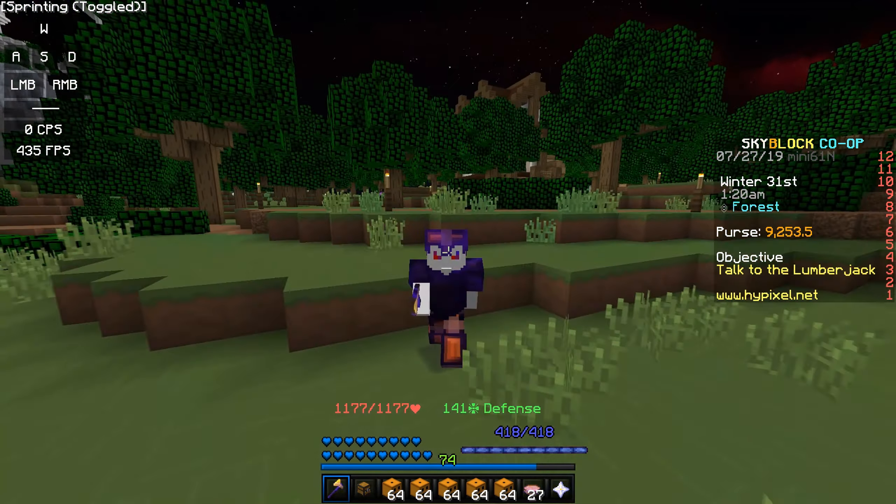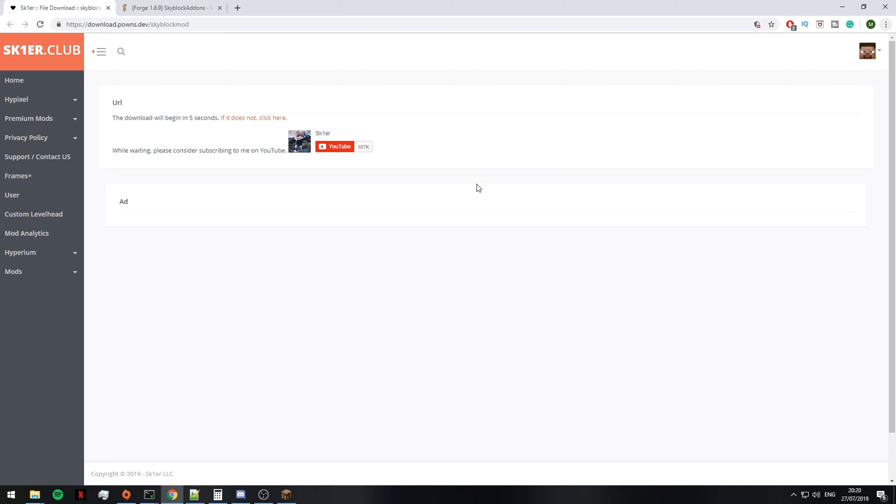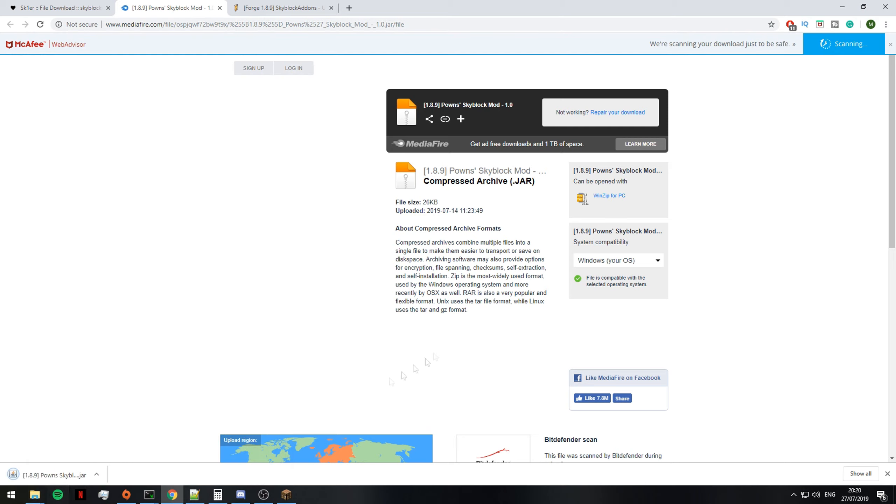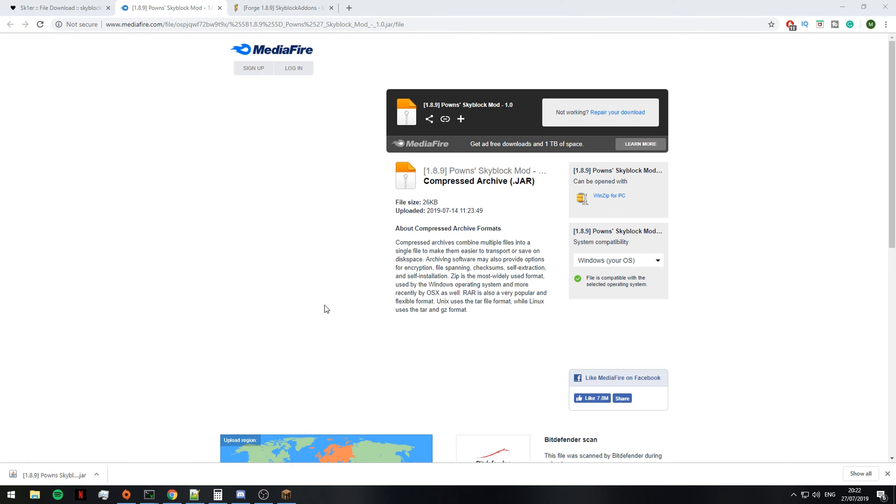Moving on, I'll now show you guys how to install these mods. How you download the mod is by going to the link in the description. You guys should definitely go subscribe to Pones because he worked super hard on this mod. What you want to do is click the download link — boom — this file is safe. Click on Pones Skyblock Mod. If anything else opens up, close it immediately. It will say 'this type of file can harm your PC, do you want to download it anyway' — it won't do anything to your PC, it is completely safe.